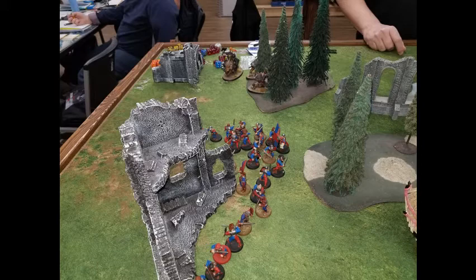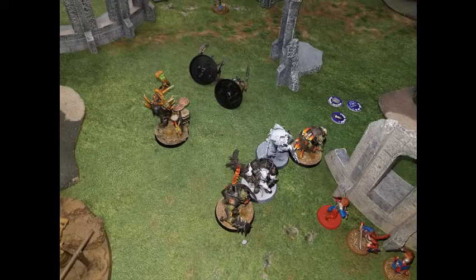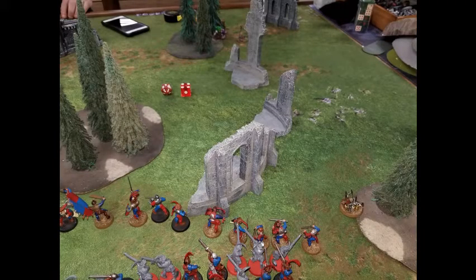Once it rolls back to my turn, I retreat my guys out as soon as possible to preserve that unit. The General on Griffin is still holding strong in the middle along with a dwindling unit of Free Guild Guard. I'm getting more shots off on the Brutes with my handgunners and taking more of those guys down. With 11 Brutes down at this point, that is mostly due to the handgunners — they were really, really strong this game. However, the Brutes are doing a number on my Swordsmen, and my plan to go after the right-hand objective is not going to be successful.